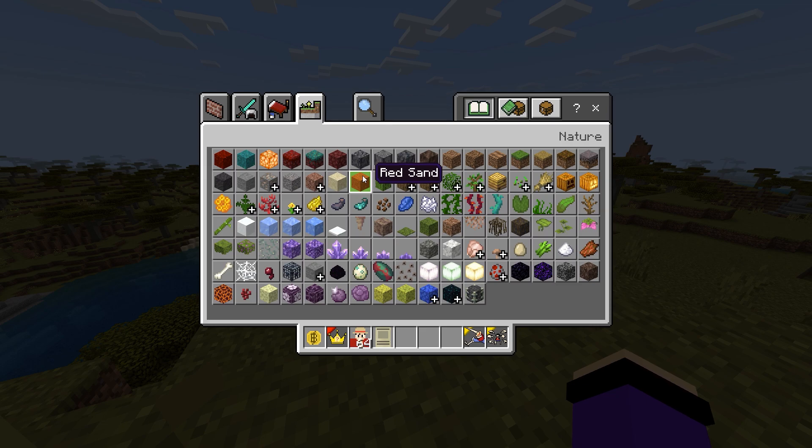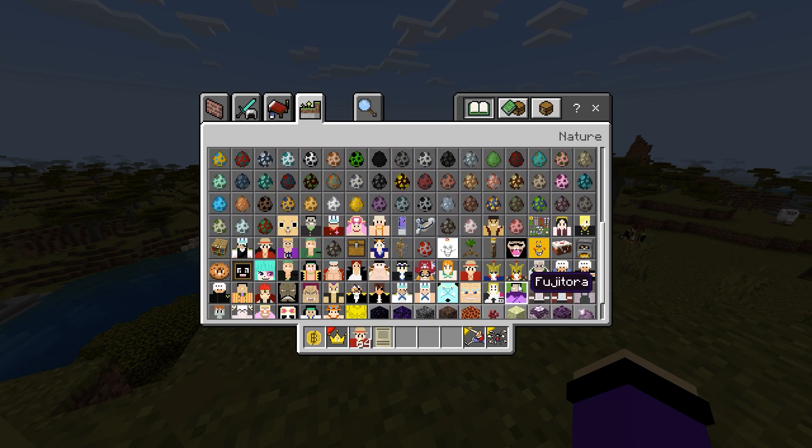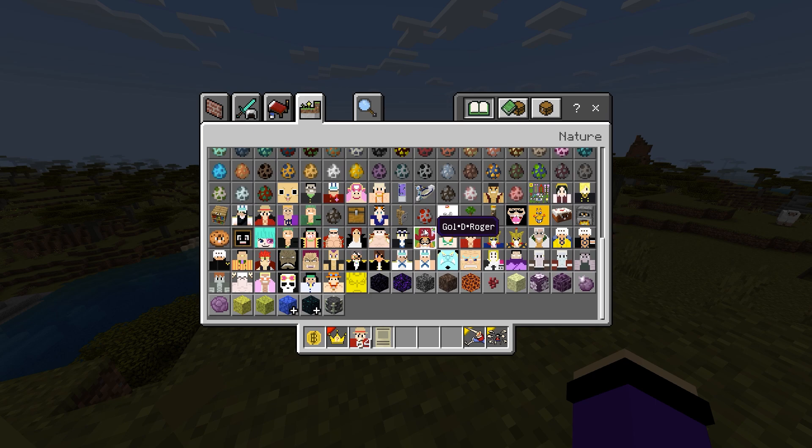Now, to find the mobs in this Minecraft One Piece Eden 1.20, it's actually very simple. Just click the mob icon and you can see all the characters. For example, we have Luffy — Monkey D. Luffy — we have Nami, we have Zoro, and we also have Sanji.